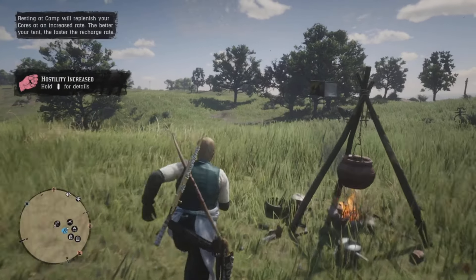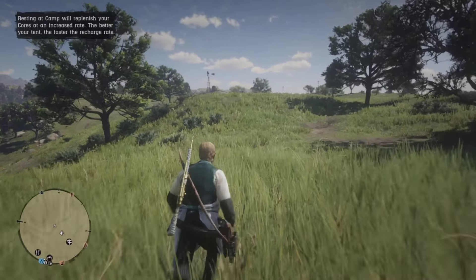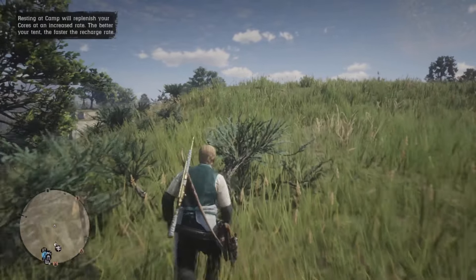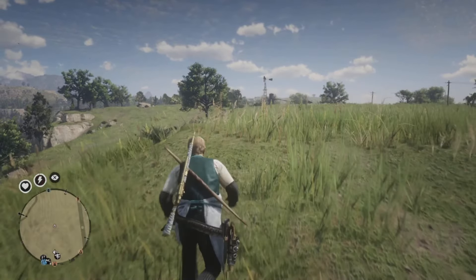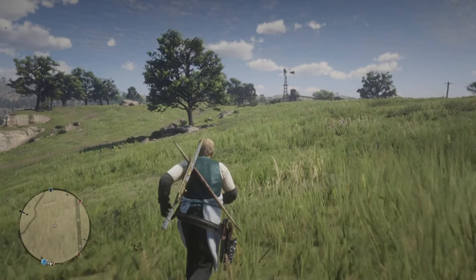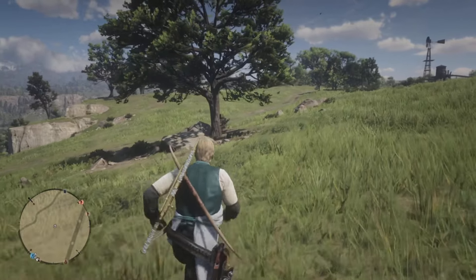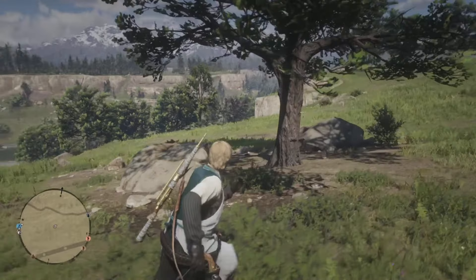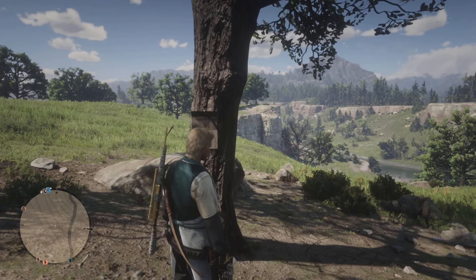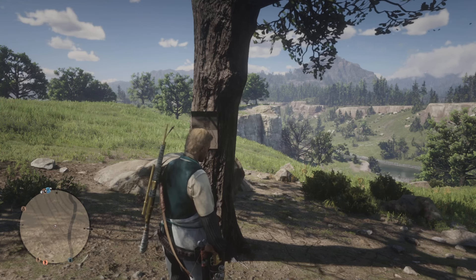Now we're back into camp. What we do is run to the pony or run to the tree — it really doesn't matter. I'll just run to the tree to show you. The only time you have to go to online and actually go to your camp like that is when it doesn't show up on the tree. When it does show up on the tree, you just grab it, it tells you what map you got, and just close your app.